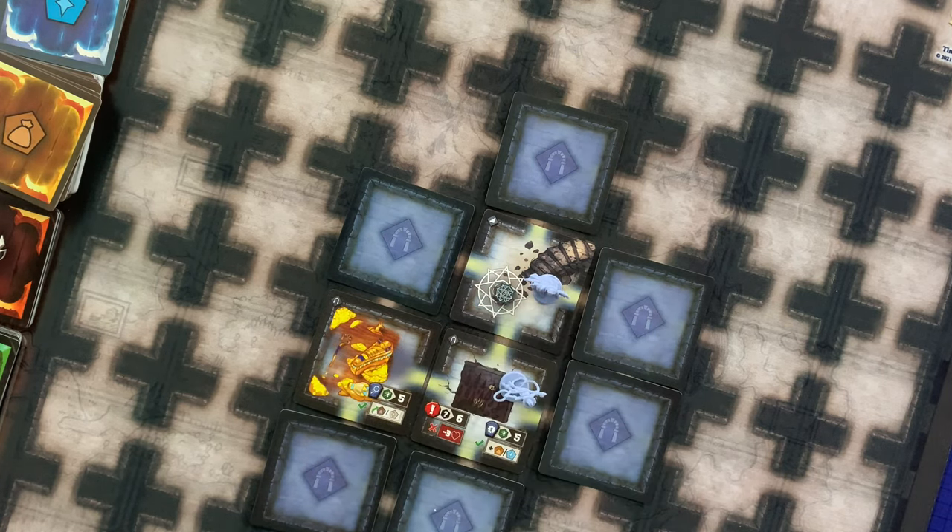If the enemy is reduced to zero health, it is killed and does not perform its counterattack. Minions track their health on their card; when it reaches zero, remove its token and minion card from play. Place its health marker on the boss mat for the number of heroes being used — the heroes are now one step closer to opening the lair door. As a reward, choose to take one spell or one loot, then choose again for a total of two. You may also move the torch up six spaces, but not past where it originally started.